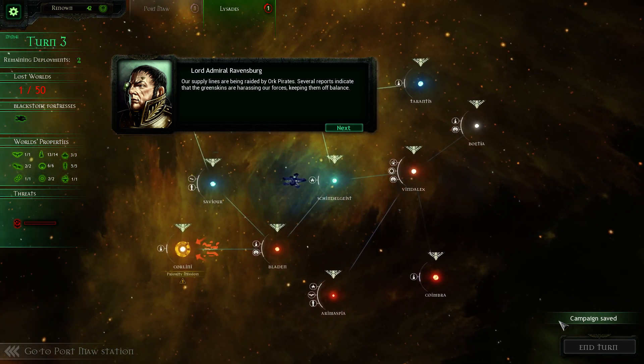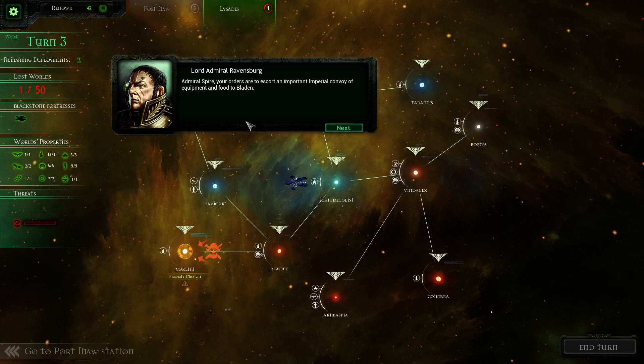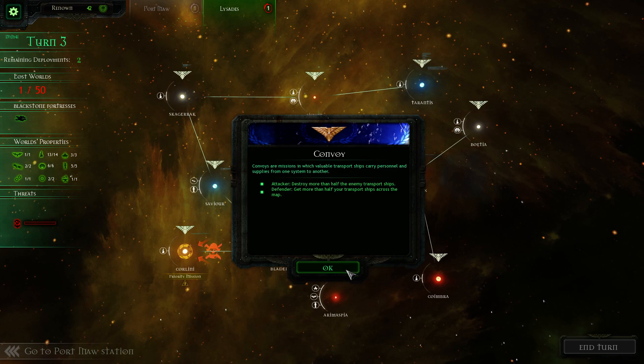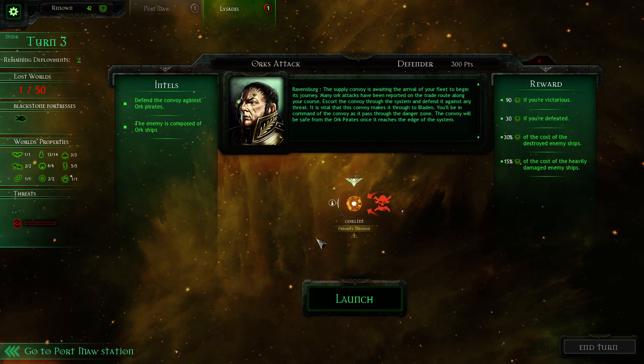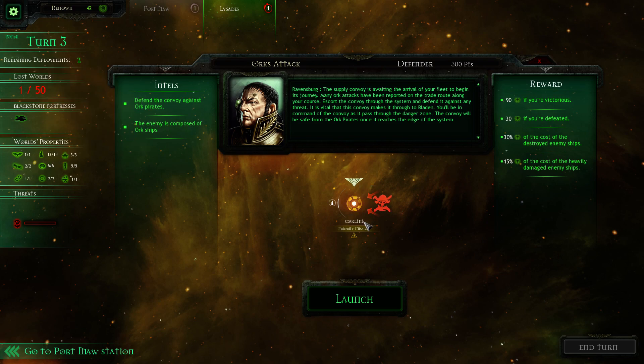Our supply lines are being raided by Orc pirates. Several reports indicate that the Greenskins are harassing our forces, keeping them off balance. Admiral Spire, your orders are to escort an important Imperial convoy of equipment and food to Bladen. This world is suffering from the predations of the pirates and millions will starve if these supplies don't reach their destination. The convoy is awaiting the arrival of your fleet. Escort it through the system and defend it against any threat.